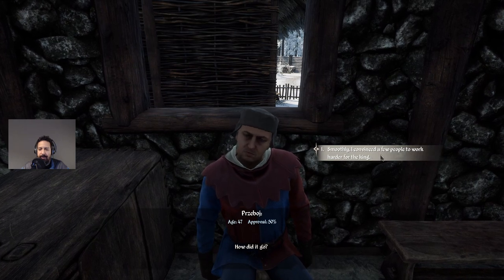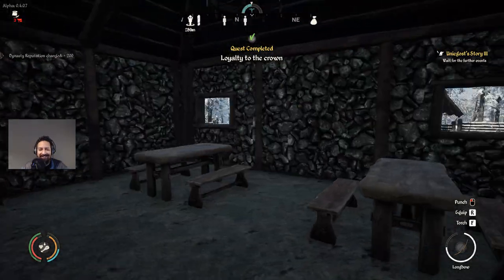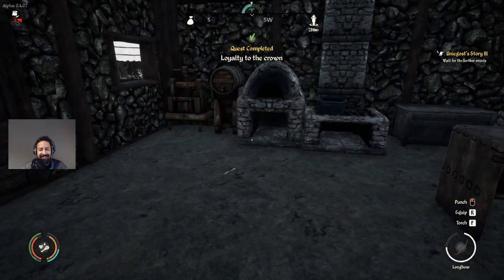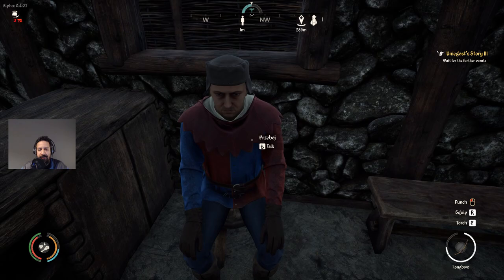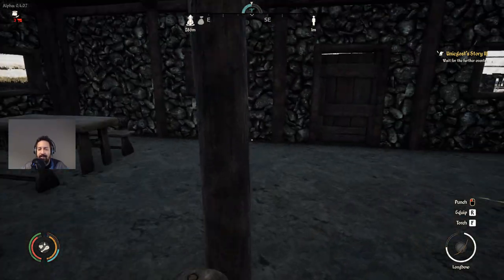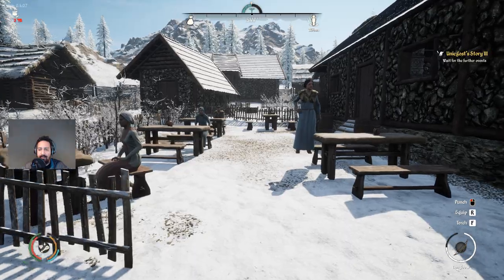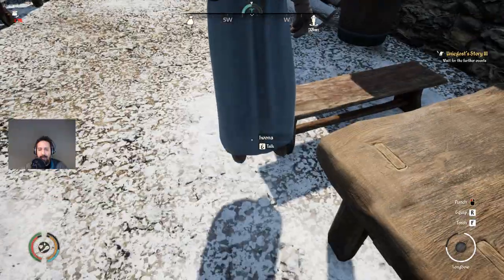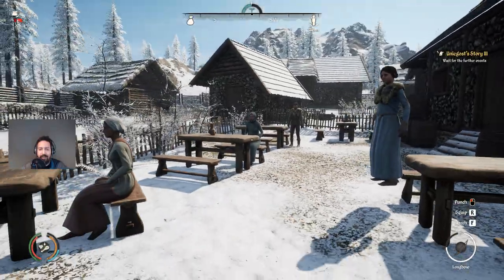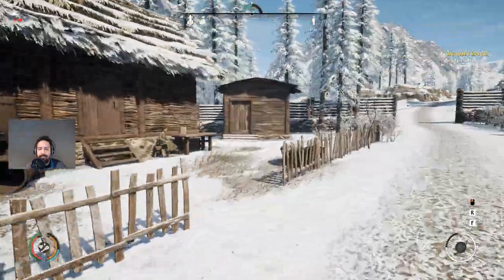Let's talk to the herald again. How did it go? Smoothly — I convinced a few people to work harder for the king. Excellent. End dialogue. That was it?! We walked all this way for that. Come on — that was just ridiculously easy. You shouldn't come back making me all scared and worried that the king is going to hunt me down, just for this. Lady, why are you flying again? Peasants stay on the ground — witches fly, not peasants. Well, this peasant flies apparently.